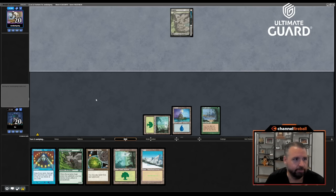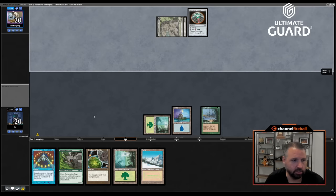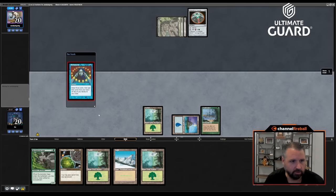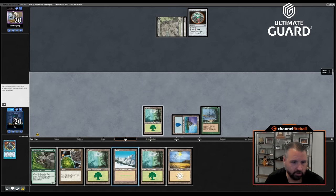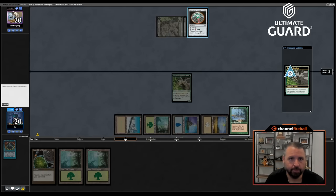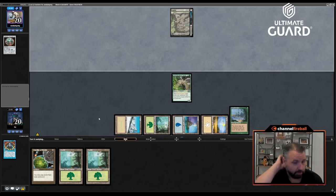Against someone who could have hand disruption I should just say island, go. I'm going to play Rex Sage this turn. I feel good about brainstorming now — see any fetchlands? No. Let's go: Breach, Boo there, land, land. Rex Sage. Next turn I get to play Minsc and Boo.